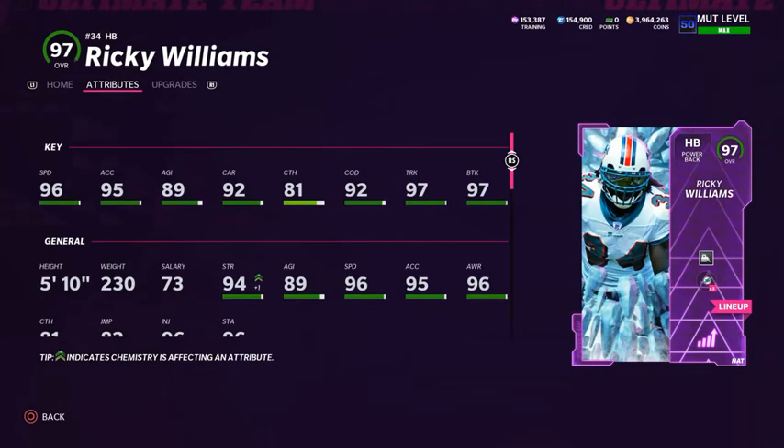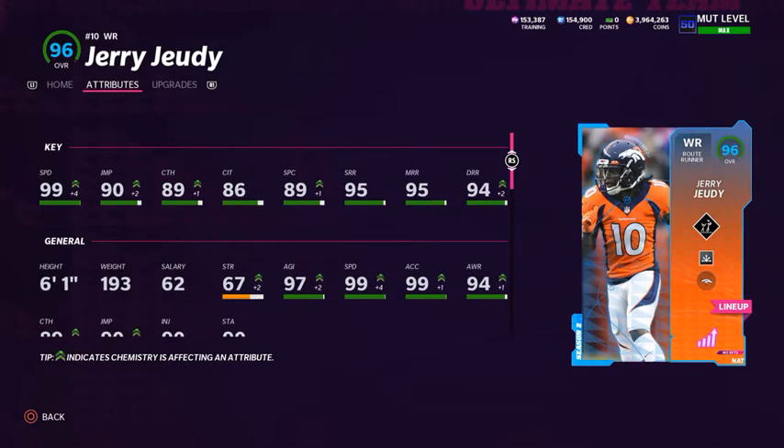For running back, this is a position I upgraded. I went with Ricky Williams - in my opinion the best running back in the game. Fred Taylor and Adrian Peterson are probably the two best after Ricky right now. Ricky's got 96 speed, 95 acceleration, 89 agility, 92 carrying, 81 catching, 92 change of direction, 97 trucking, and 97 brake tackle. I'm running the Bulldozer ability on him.